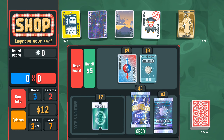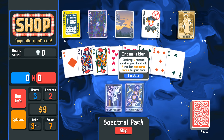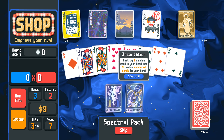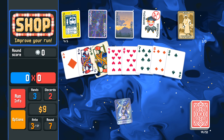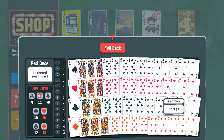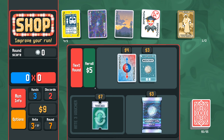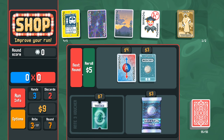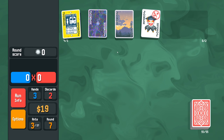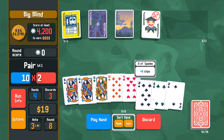I'll buy you. I'll buy you. Maybe we'll get Wraith here. Did not show up. Normally I would go Ectoplasm here, but we can get access to Five of a Kinds if we use this. Whoa, okay. Did I just see that right? Yes, we have seven eights from that. So that is huge. We are going to pop off here. Let's grab you. So we're going for Five of a Kind eights now. That is the target and the only target.